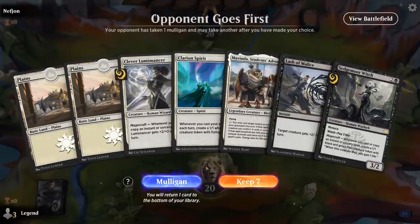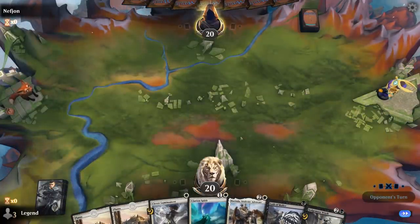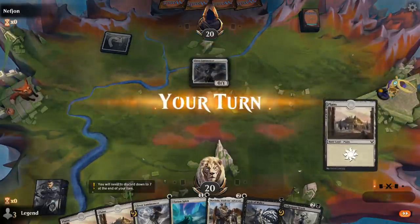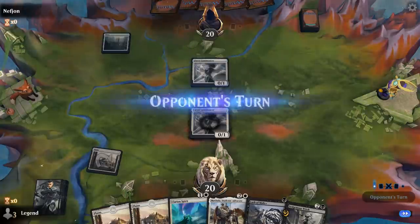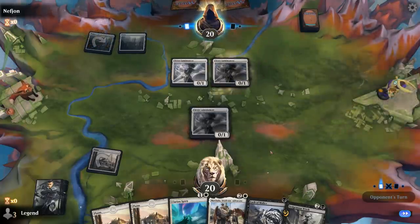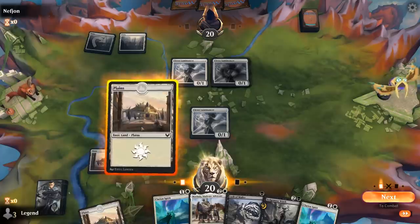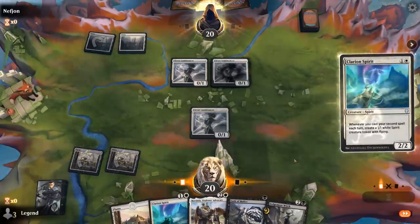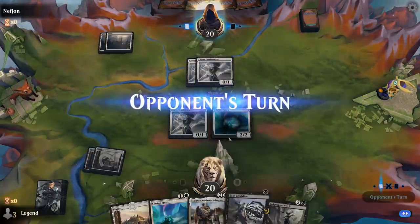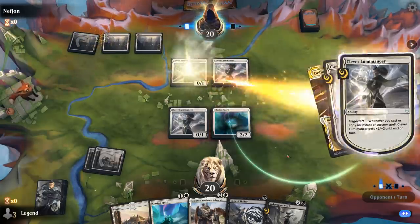Alright, we're on the draw. We'll have to find some black mana, but for now we can play Lumimancer and Clarion Spirit — and Lash of Malice we can also potentially get back with Mavinda. Opponent's got their own Lumimancer, so we will get to curve Spirit into Mavinda at the very least. There's a second Lumimancer from them with no attack — maybe saving their instant or sorcery for next turn. We'll just play Spirit and pass. If we can pick up a swamp next turn we could go Clarion Spirit into Lash and make two Spirit tokens, which would be quite effective.